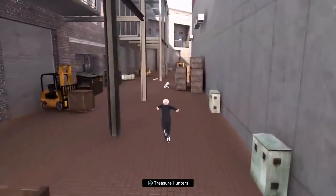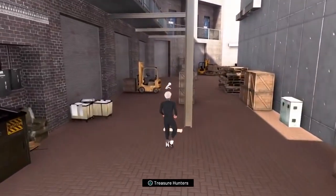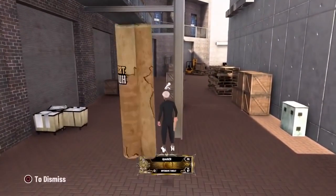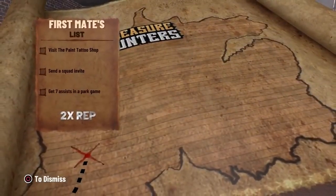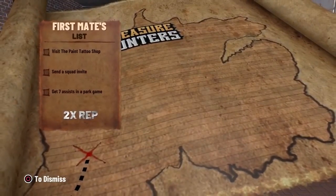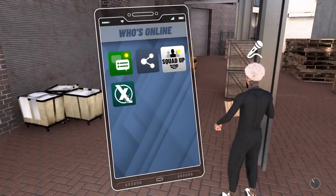As you can see the map is right in front of me here. It might not be in the same spot for you guys - it's different for everyone. The first challenge is to visit the tattoo shop, send a squad invite, and get seven assists in a park game. It doesn't really matter which challenge you do first.